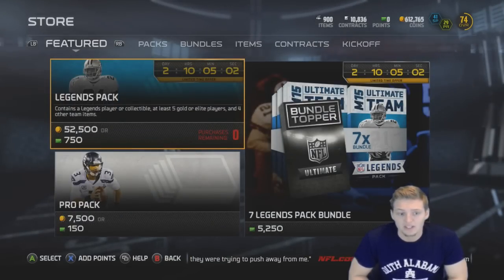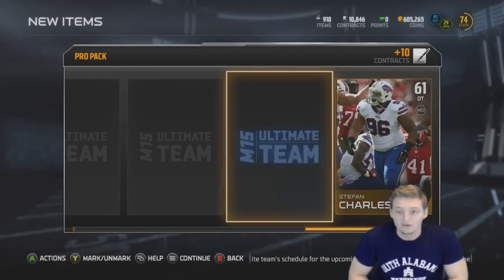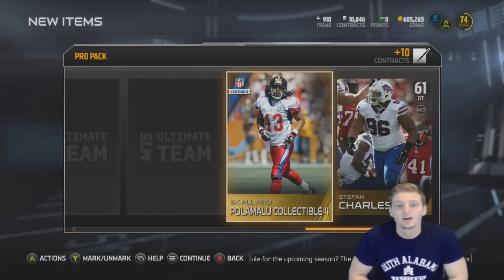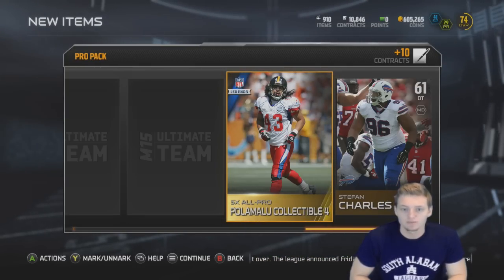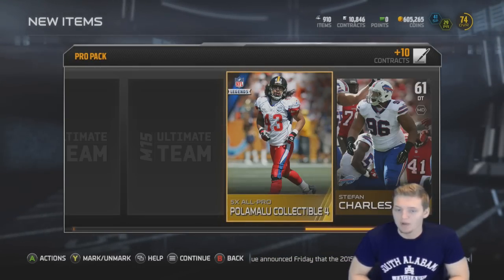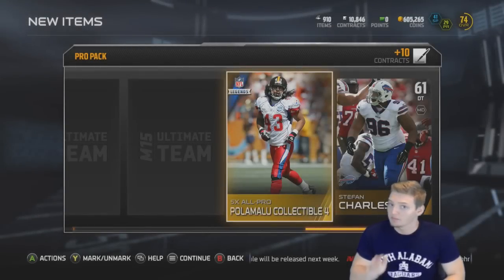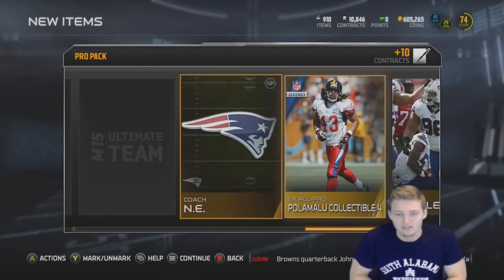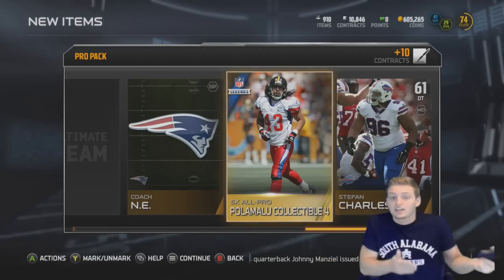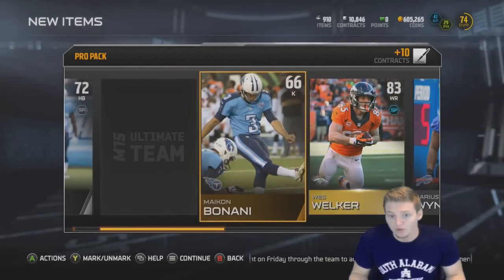Let's go ahead and do two more packs for the episode. Pro pack, come on Madden. I mean if I did get Ray Lewis I don't know what I would do. Wow, okay — that's probably actually pretty nice. True legend Troy Polamalu collectible, probably goes for a good bit if I'm not mistaken. Even though that's kind of a troll, that might be a decent amount of coins back. I haven't really paid close attention to the auction market the past couple months, but I guess a legend collectible is better than nothing out of a regular pro pack. We still have our regular gold or better card and it is Wes Welker base.